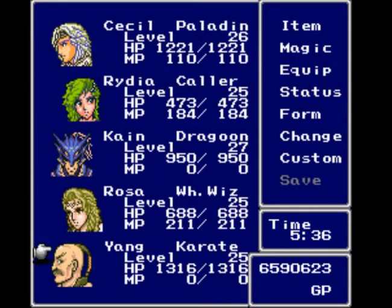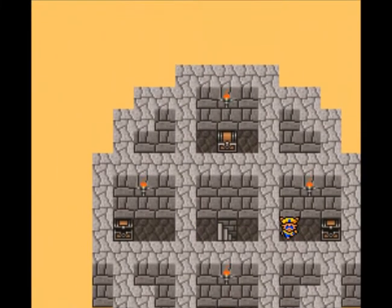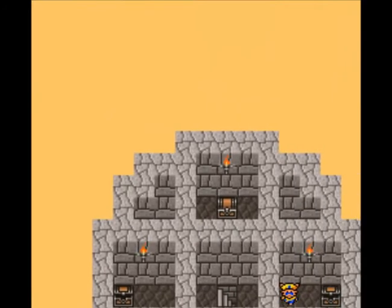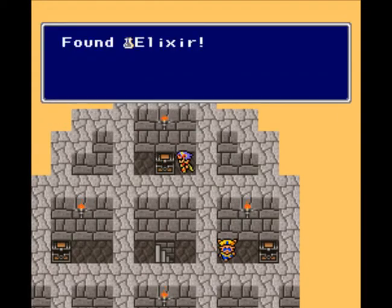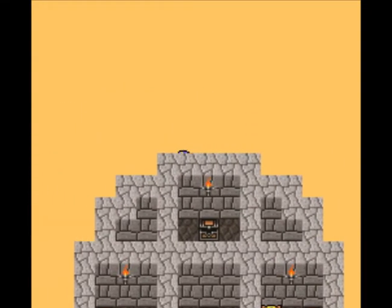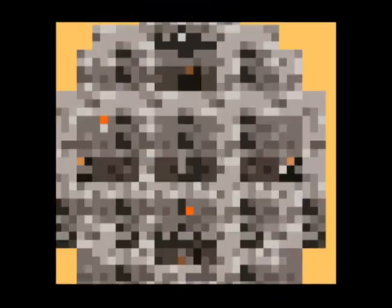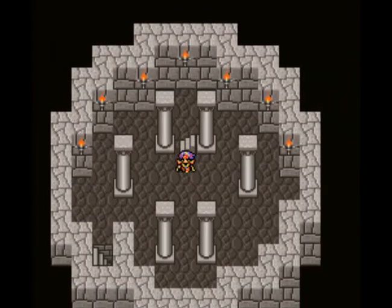Yes, agility is the really important attack stat because it affects the number of attacks you get. Agility is basically your attack multiplier. It would be great if the game explained some of this. It might do it in the Japanese manual, but forget about it in the English manual. At least the previous games told you how many times you hit with something. Who needs to know? You level up, you get better stuff, you do more damage. That's the Final Fantasy way.